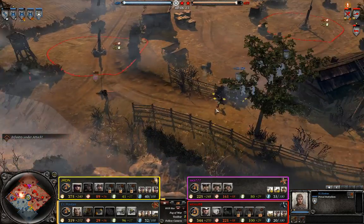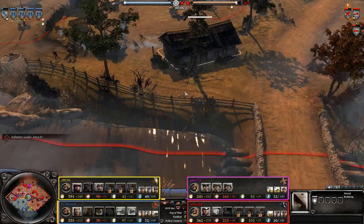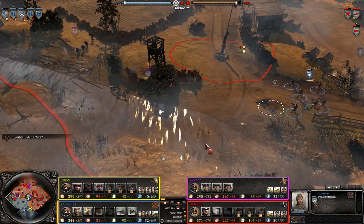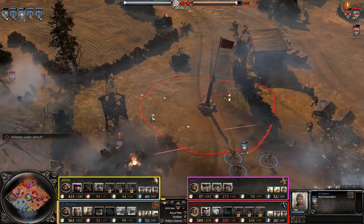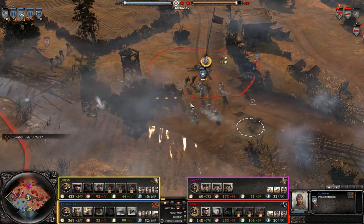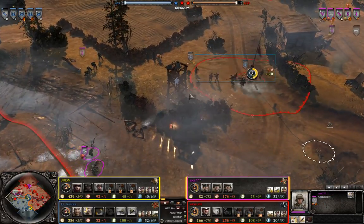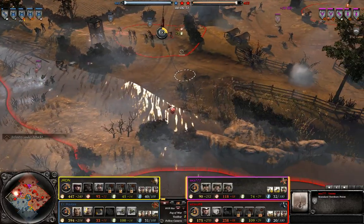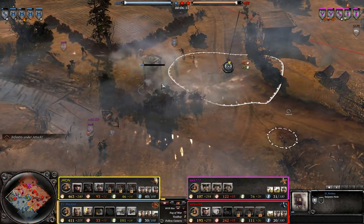The machine gun is going to be flanked by the Penals again. You should definitely post a unit in this building to stop the Penals and guard the flank, but at this point it's a little bit too late. The Soviet player is going to be able to just swamp through the left side of the map, completely annihilating all of the German weapon teams, and that's going to be a real big problem for the Germans.